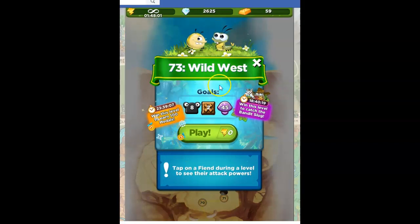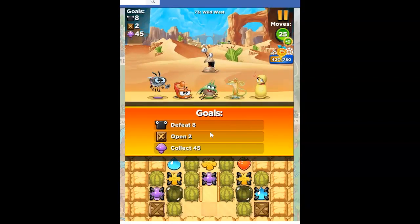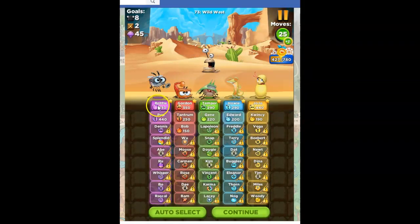So here we are in the Wild West. Our goals are to eliminate 8 slugs, open 2 crates, and collect 45 purple. I'm on some free energy, so let's see what we can do here. Because I have to collect purple, I'm bringing in Brittle, because Brittle has a converter.